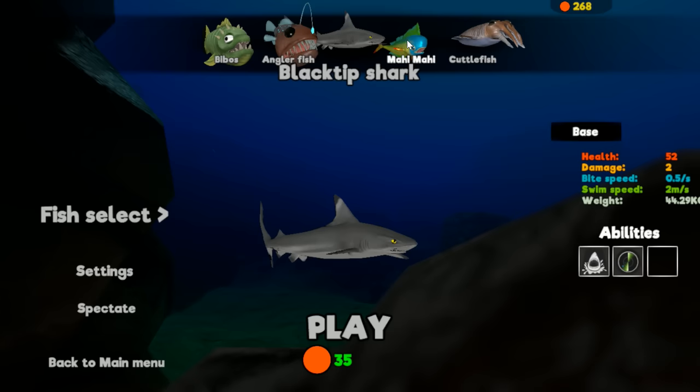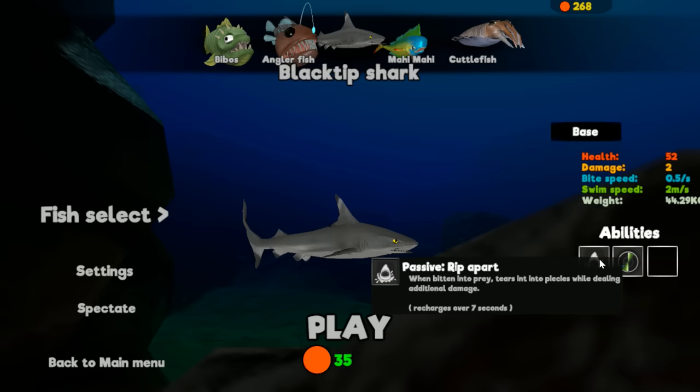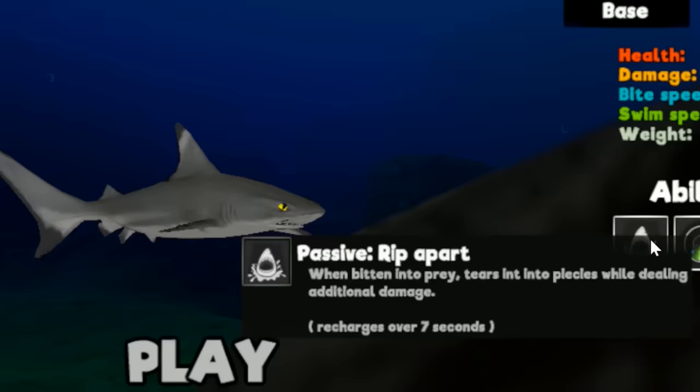Hello everybody and welcome back to another episode of Fish, Feed and Grow. Today we're going to be taking control of the black tip shark. There is a new shark and it's the black tip. It has two abilities: a passive rip apart — when biting into prey, tears into pieces while dealing additional damage.